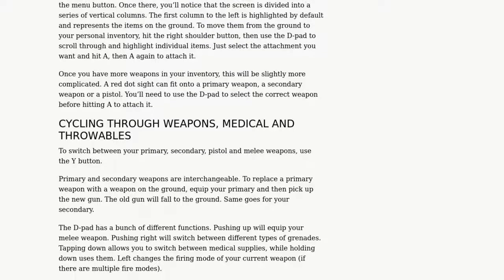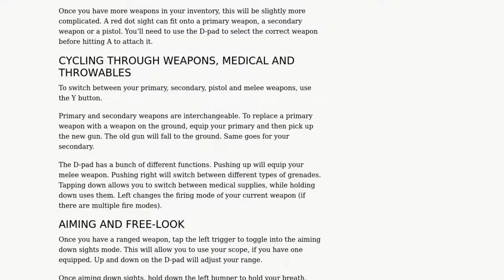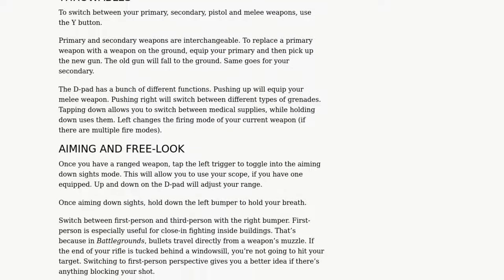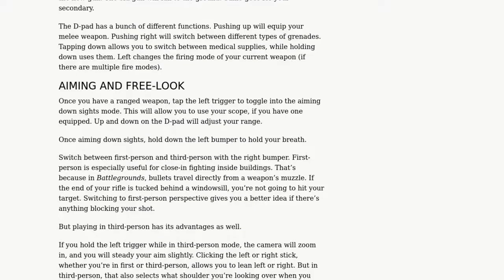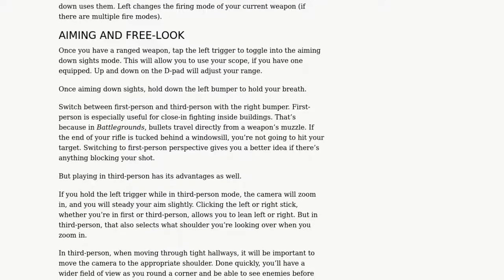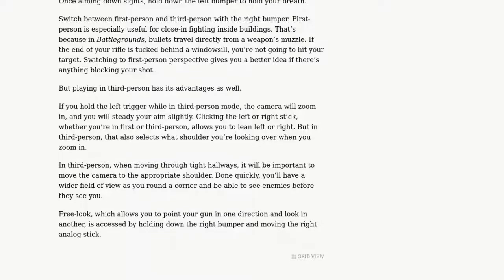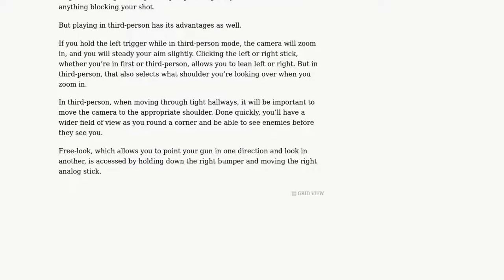To equip an attachment, you'll first need to go into your inventory by hitting the menu button. Once there, you'll notice that the screen is divided into a series of vertical columns. The first column to the left is highlighted by default and represents the items on the ground. To move them from the ground to your personal inventory, hit the right shoulder button. Then use the D-pad to scroll through and highlight individual items. Just select the attachment you want and hit A.